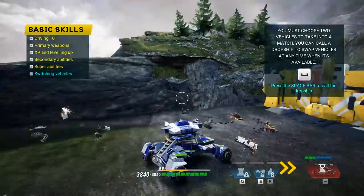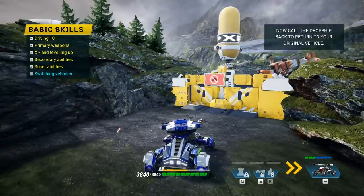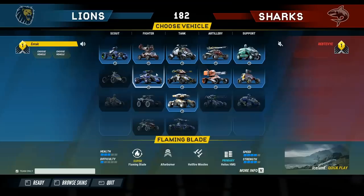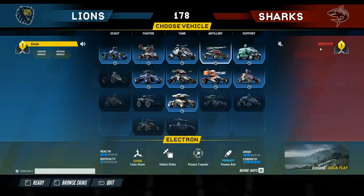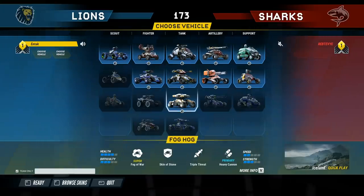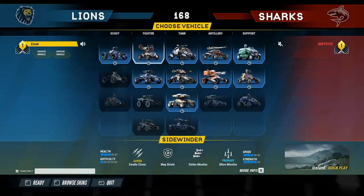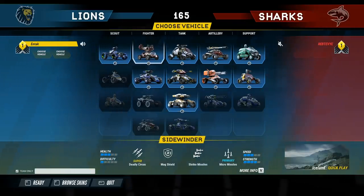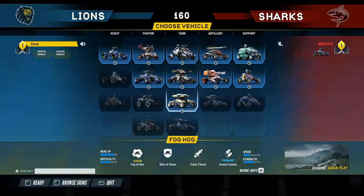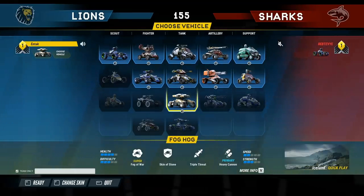You can take two different vehicles and have different abilities. This one looks like a shotgun build — actually it's really sweet. So let's go ahead into a quick play. We're in a match. Is this just 1v1? There's nobody playing right now — not the right time to play. We've got Foghog with Skin of Stones, Speed and Strength, Health. I'm trying to get a balance.